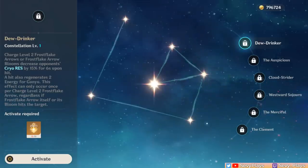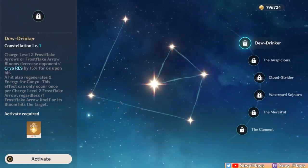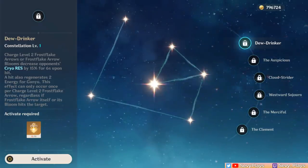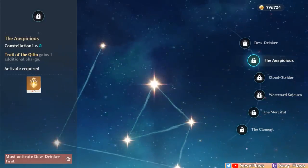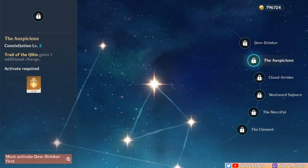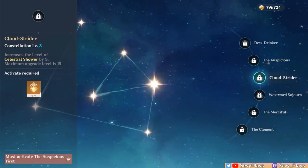Ganyu's C1 is already a good stopping point. When an enemy gets hit by her Frost Flake, it lowers their cryo resistance by 15%. Furthermore, it lets her Frost Flake arrows generate 2 energy for Ganyu, helping charge her burst faster — overall a useful constellation for boosting her damage. C2 just gives a second charge of her skill. Having 2 taunts on-field can be useful for positioning, and allows for more cryo particle generation. However, it pales in comparison to her later constellations. C3 increases her burst by 3 levels, so it's stronger damage over time.